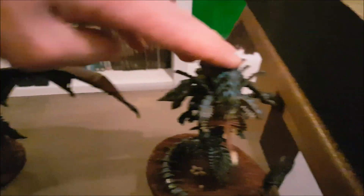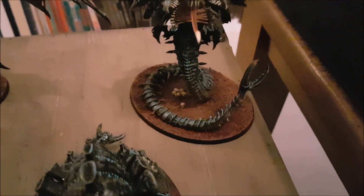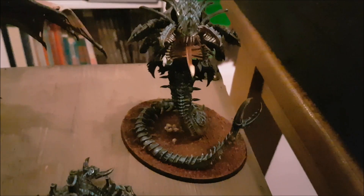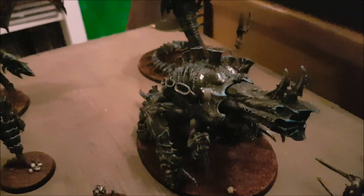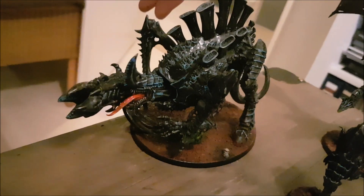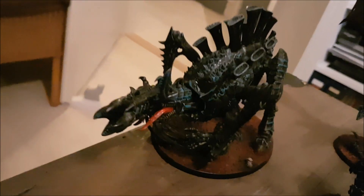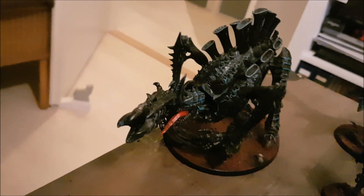Next to the Neurothrope is a Flyrant with twin lash whips — I know him, you love him, I hate him. For Heavy Support there's a Maloc who will come up from underground, score some mortal wounds, and then probably die because 20 Orks can jump on him. There's also an Exocrine — strength seven, fires a lot, good versus many things. And a Tervigon loaded with the Fleshborer Hive, the cheapest option — a really good utility unit.